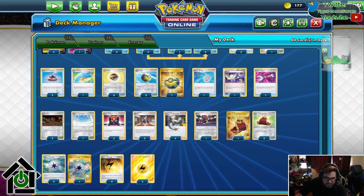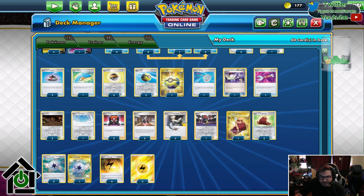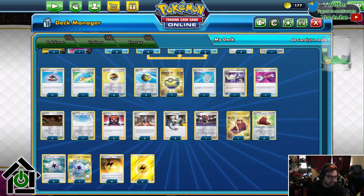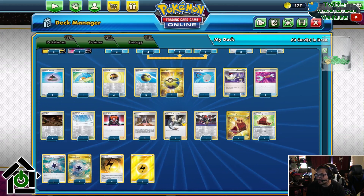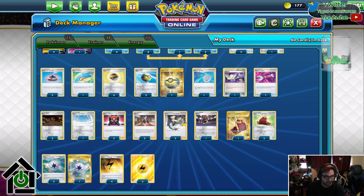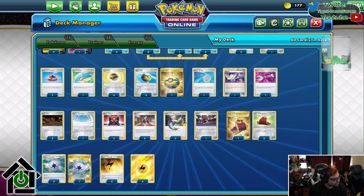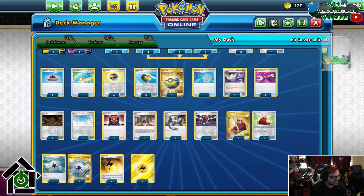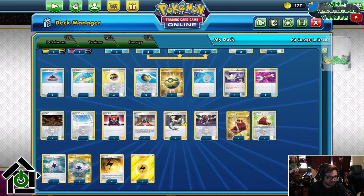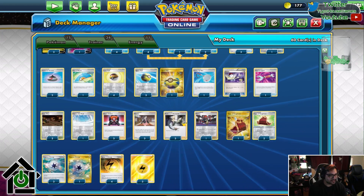Up next is the Evolution Incense — you have it solely for the Drizzile and Sobble line. Phantom Waves, because everything is playing Special Energies, and a guaranteed Crushing Hammer is phenomenal. Love of Balls, fairly self-explanatory — searches your Sobbles, your Drizziles, your whole consistency engine. Quick Balls — I can't think of a deck that doesn't play at least three copies of Quick Ball nowadays. Even in Expanded you still see Quick Balls. Quick Ball for tag teams works like Ultra Ball with one less discard. It's phenomenal.